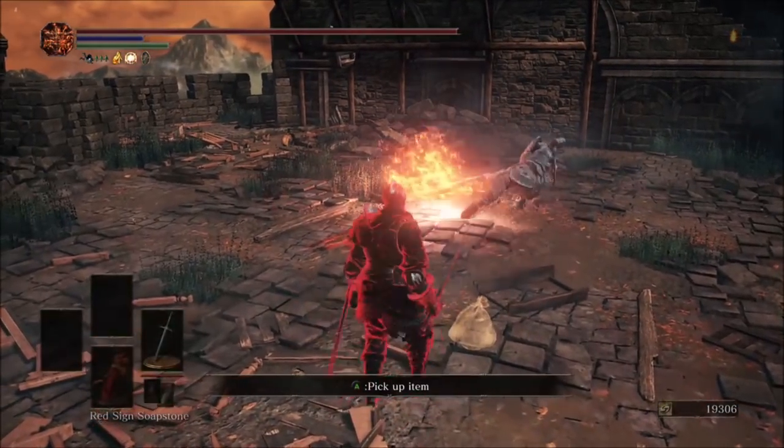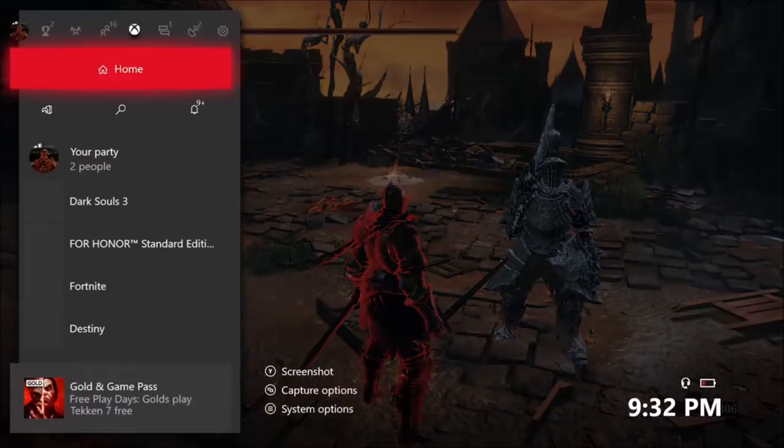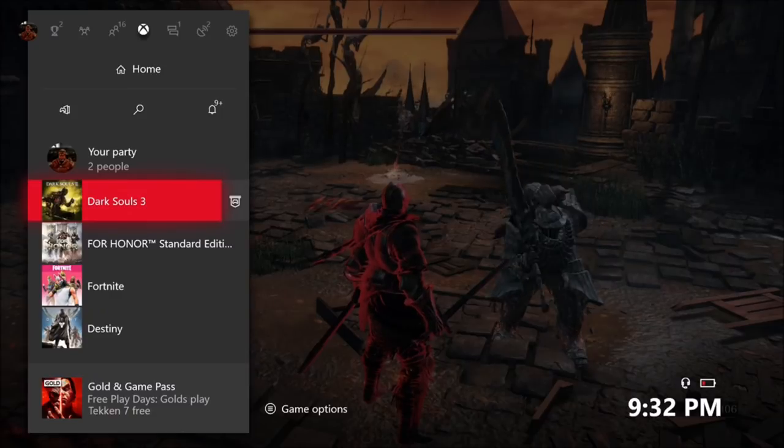Those will leave those two items on the ground. Then your partner will go ahead and pick those up off the ground. Once you see both those are picked up, go ahead and hover over Dark Souls.